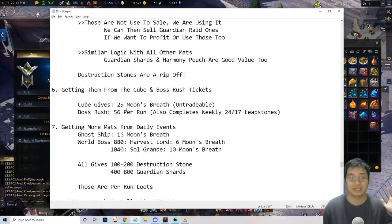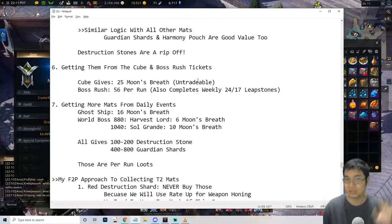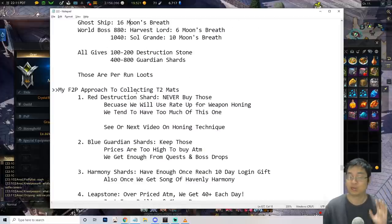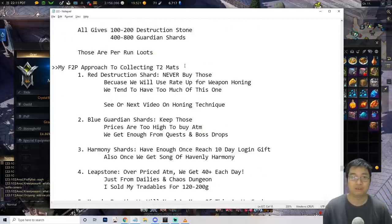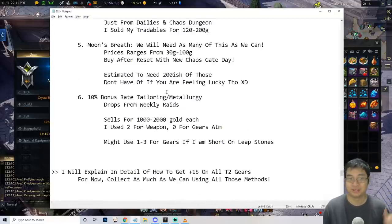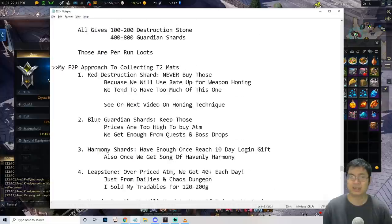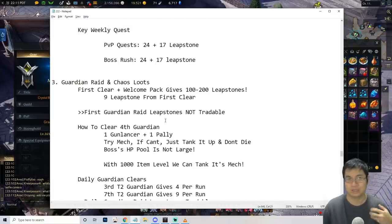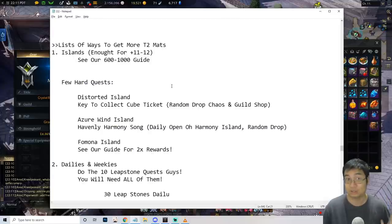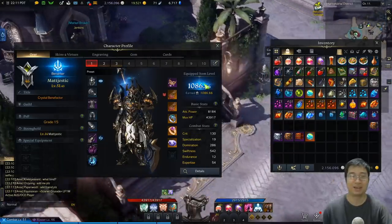I've listed all the ways to get things including moon's breath, how many leap stones you can get, and what you can do daily. I'll also give my guide on how to collect and use those materials and where to buy them. This guide is very comprehensive, and if you follow it you can save tens of thousands of gold — I estimate about 50,000 gold — because the market in the shop is crazy right now.